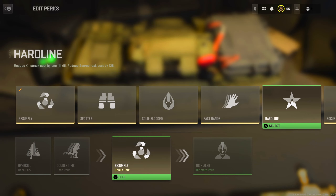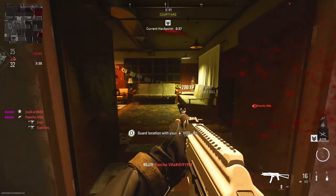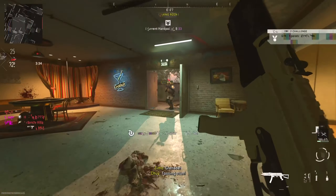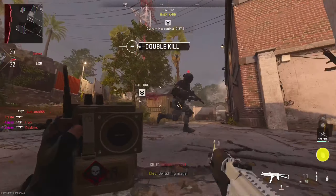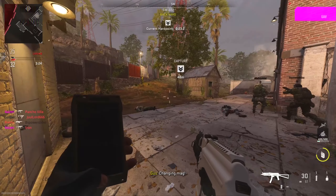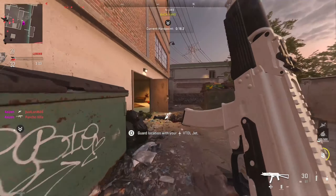Moving on to Hardline, which is a perk in almost every Call of Duty. It basically takes one less kill to acquire a killstreak and reduces the score needed for a scorestreak by 125 points. I put this in the A tier because there are some powerful streaks in the game that you could use to change the tide of battle. Even early streaks like a UAV are super helpful because of the nerfed minimap.